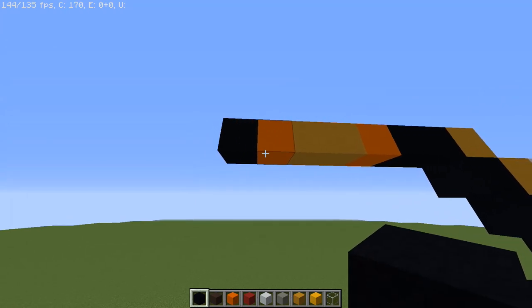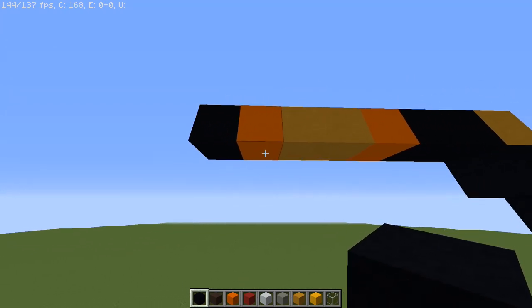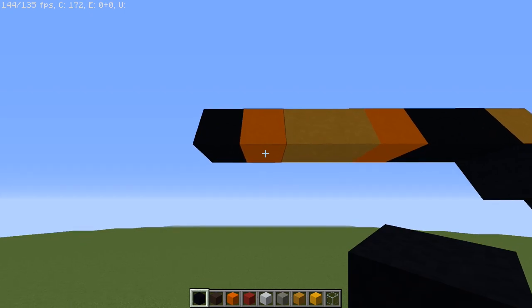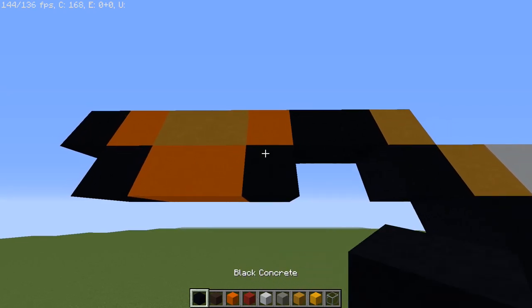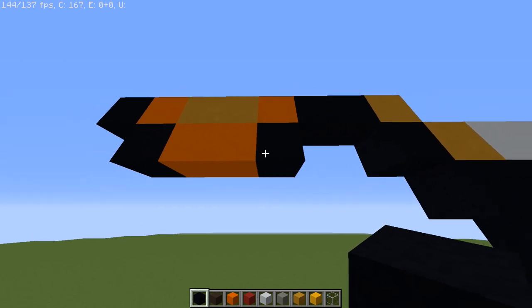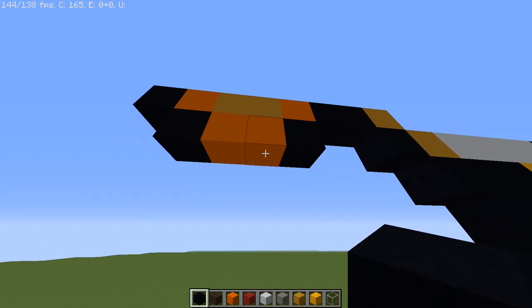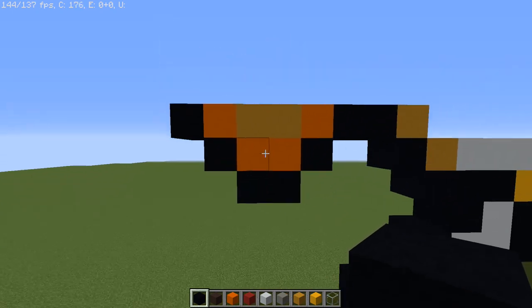Now we're going to go down to the bottom layer, skipping this black concrete. Under the orange one we're going to have a black concrete, two orange concretes, then a black. Then going down to the next bottom layer, skipping the black: at the bottom of the orange we're going to have two orange concretes.